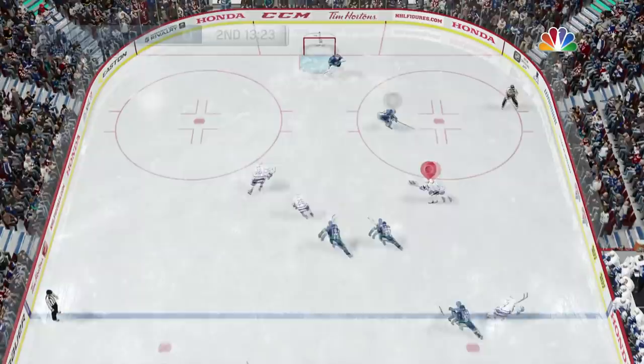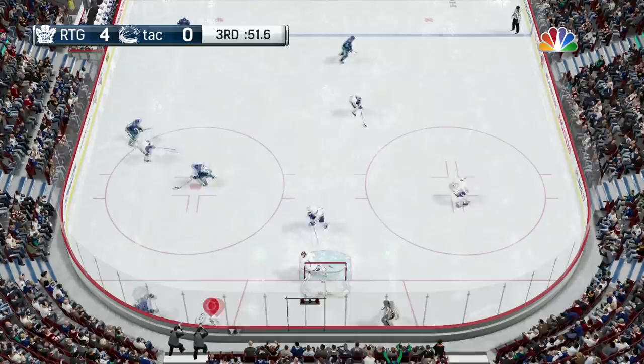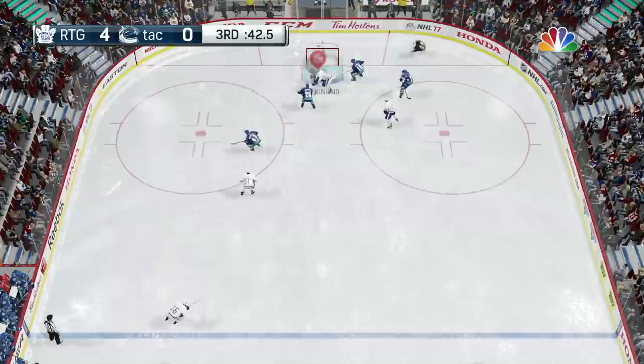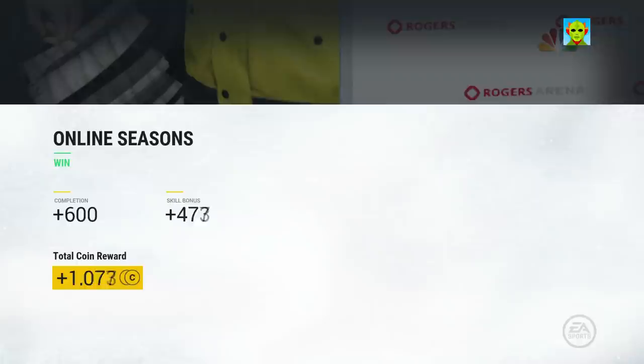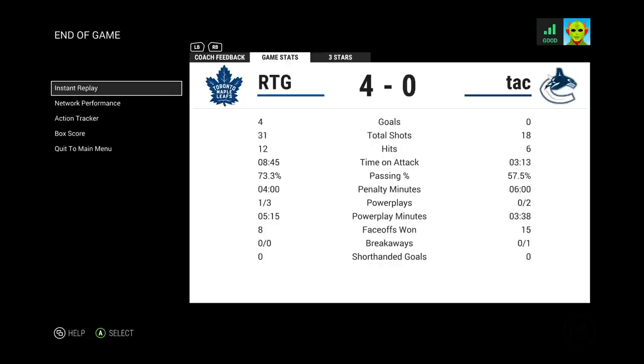We're going to go up 4-0. Bo Bennett had a goal earlier and he's going to get another one with a nice move, somehow getting past Roberto Luongo for a 4-0 lead. Goodbranson wants to make it 5-0 — makes the smart play, ties the man up and turns on the jets. He's known for hitting and physical play, but he does not have the hands to finish. But it's all good because the W is all that matters. We are 1-0 — 31 shots and a 4-0 victory.